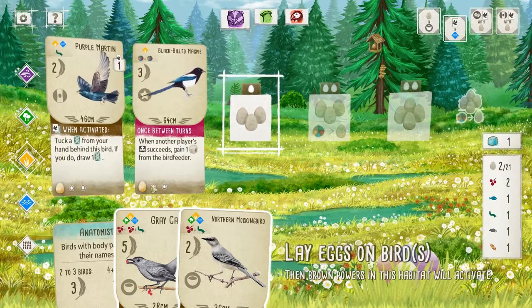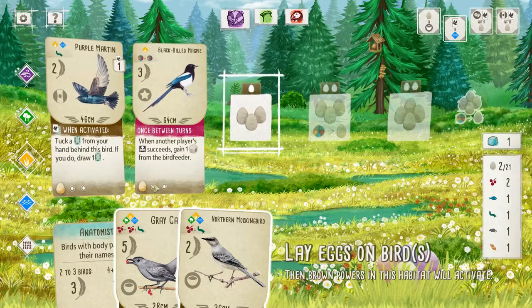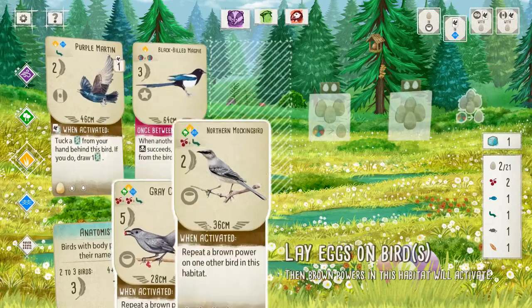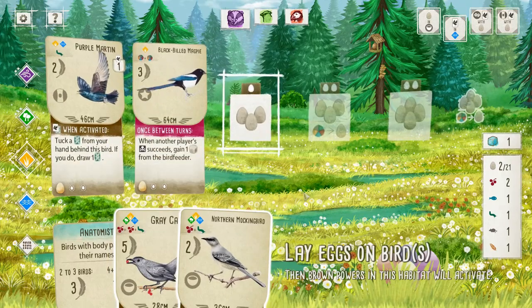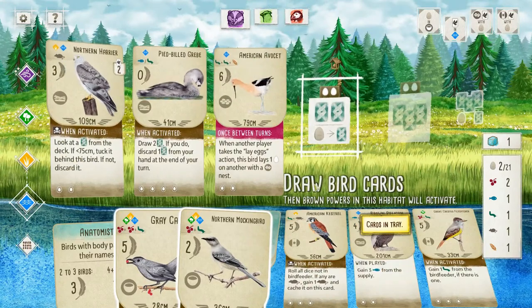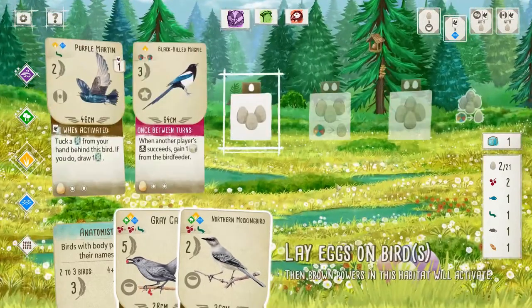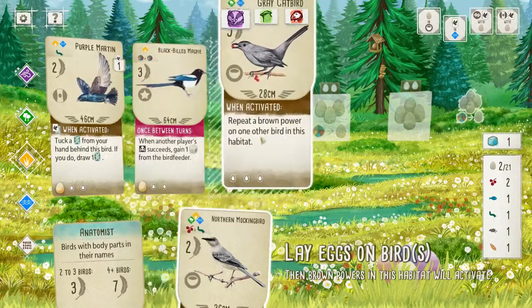So now we can absolutely spend any eggs from the Black-billed Magpie without question. I do think we go Catbird here, since it's worth more points. It's got bowl nests — which is not helpful immediately — but yeah, we don't have any others, and we want to spend the egg anyway, so let's go Catbird.